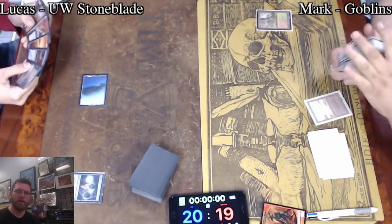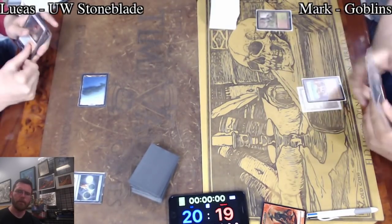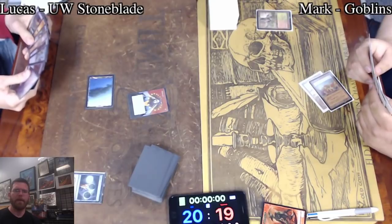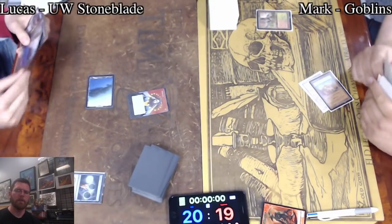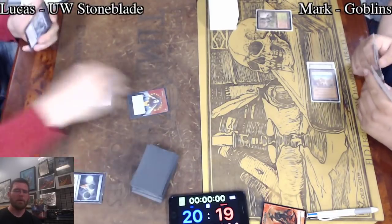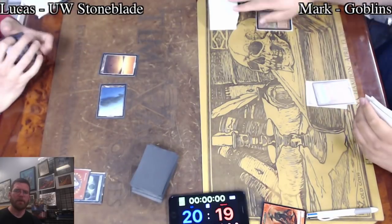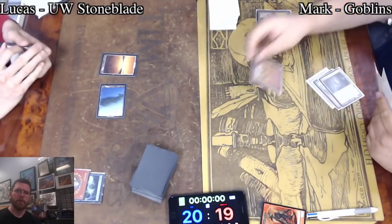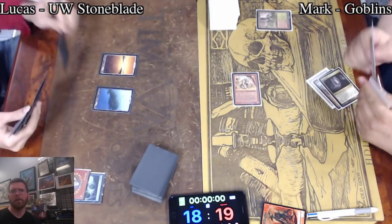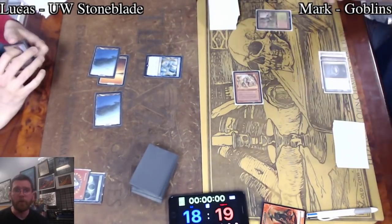Very excited to see how that card shakes out along with the other new printings. Badlands and Rishadan Port — Mark going after Lucas' mana base early. No Aether Vial, no Goblin Lackey — not an ideal start. Cavern of Souls into Warchief, swinging for three, looking to speed things up a bit. And that's the new art for Back to Basics — and Mark's entire mana base is non-basic. He's got a mountain and a Cratermaker, so there are still four mana there; he's still coming in.